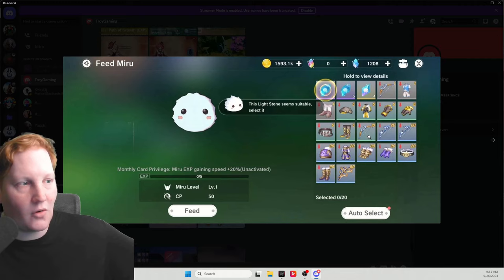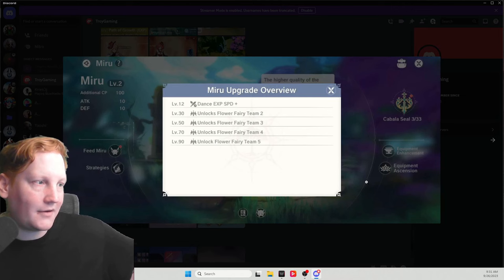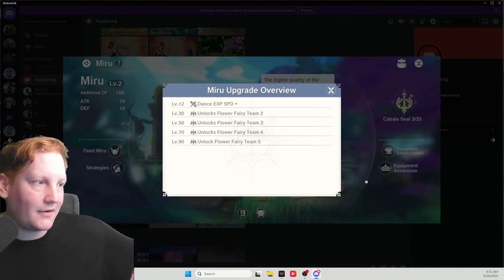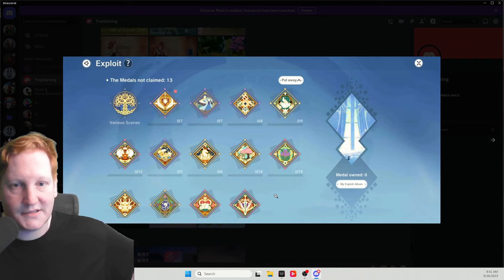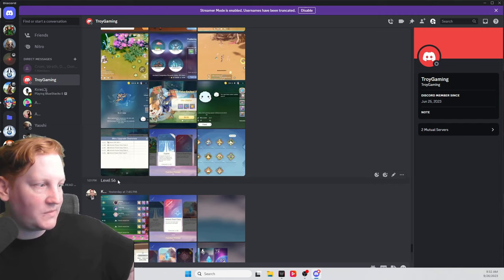What to do with your old ones — you have specific Miro upgrade things right here, as well as all the old gear from level one to 520. You feed them to Miro and it gives you CP as well as unlocks different bonuses — as you see, dance XP and other flower fairy teams. Exploits are achievements and they give you titles and sapphires. And that is the end of day one recap, which we will end at level 56. I hope that helped you all out until next time.